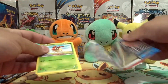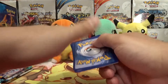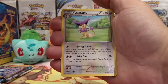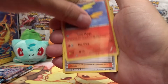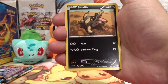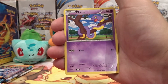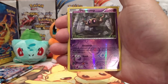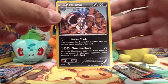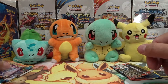Pray for good pulls. Our first card is a Delcatty, a Fletchinder, a Trainer Shauna, a Ledyba, Sandile, Diglett, Talonflame, Eevee, a Reverse Holo Phantump, and a Malamar Non-Holo Rare. Not really much to brag about in that pack, but that's okay because we still have three more packs to go. We'll do Plasma Blast now.